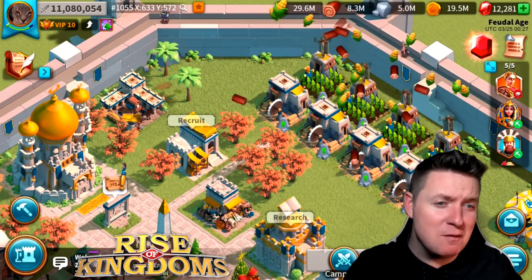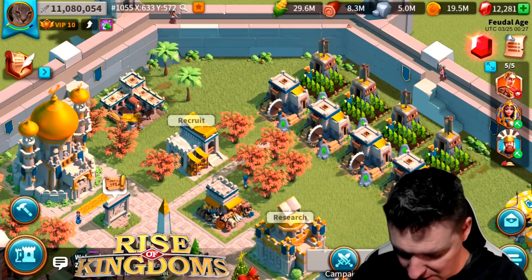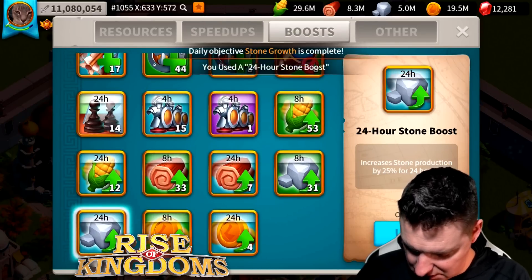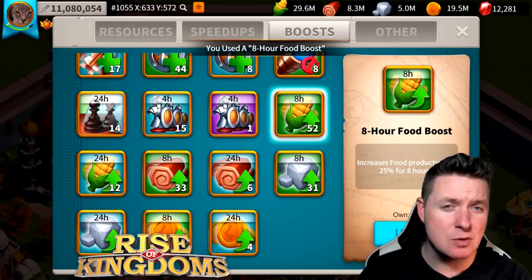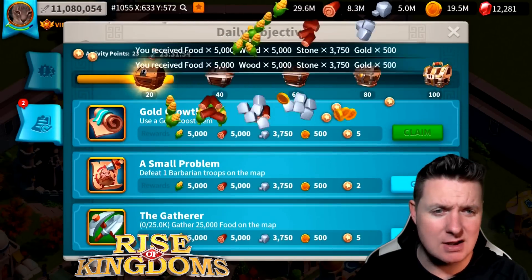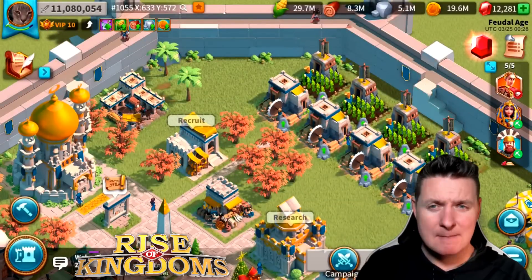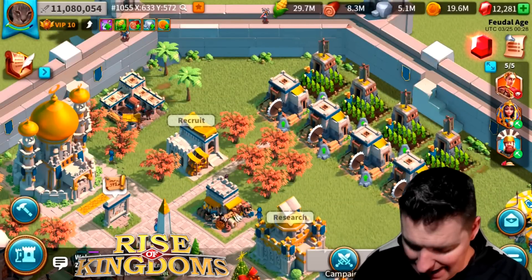Let's get into what we're really here for today, what I've been excited about recording. Before we do, let's hop on our boosts — boost the gold, boost the stones, boost the wood, boost the food. Get all your boosts going because the timer just reset and you need to claim your freebies. If you're not doing these daily objectives, you are wasting resources and rewards — you need rewards in this game, that's what it's all about.